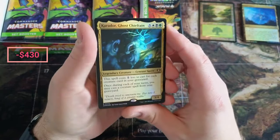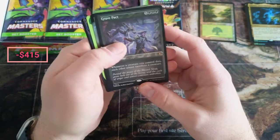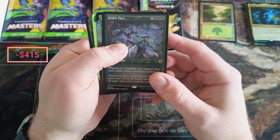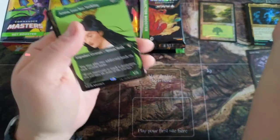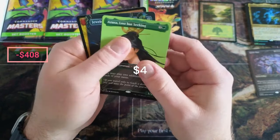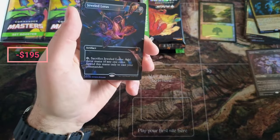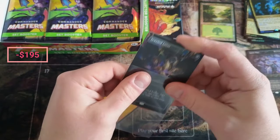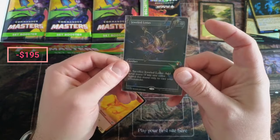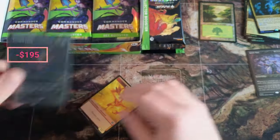We got the Ghost Chieftain, we got Grave Pact, okay looking all good here — and etched. I think we pulled this a bunch of times. Then Hatchery Sliver — Azusa — and no way! No way, first pack, no way! Is it textured? Holy cow, is that a really nice looking card?